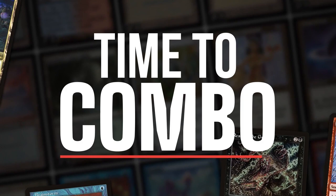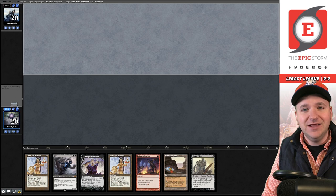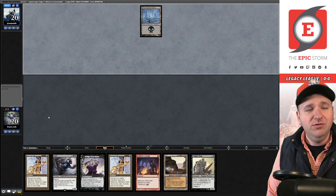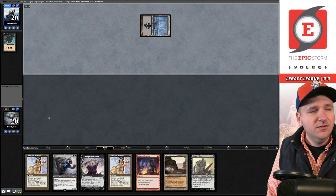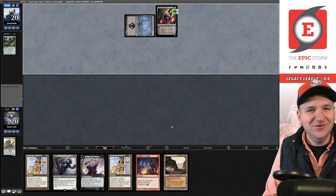Welcome to the first match. We've opened quite the insane hand — we have Grief, Faithless Looting, a dredger, and two Lion's Eye Diamonds, which makes this hand even more dangerous. The opponent reveals a Dark Ritual into Liliana of the Veil. We discard Golgari Thug, then click the Thug to dredge — and there's not one but two Bridge from Below.